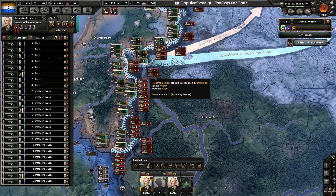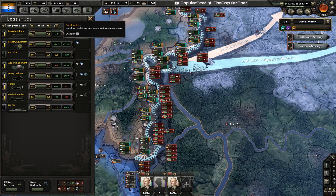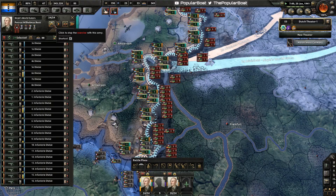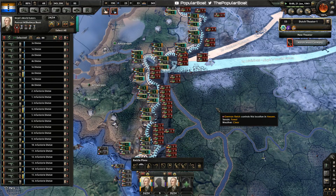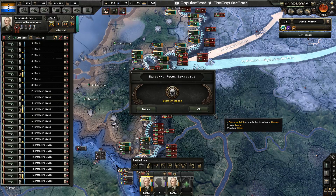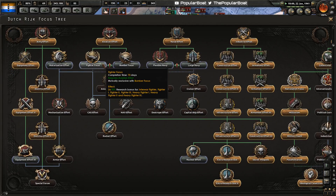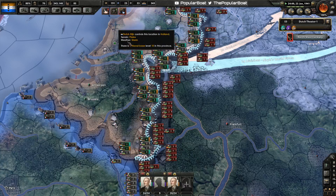It will be burning through some extra tanks we don't really need to be burning, but we've got spares for now. The secret weapons focus is done. Let's get Equipment Effort 3.